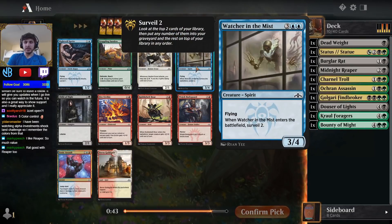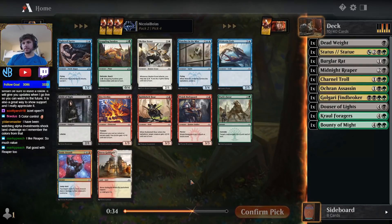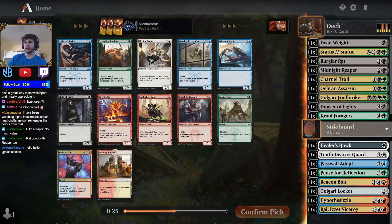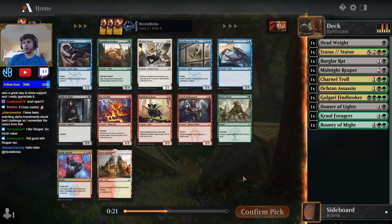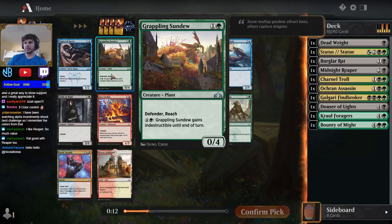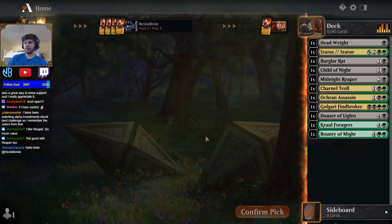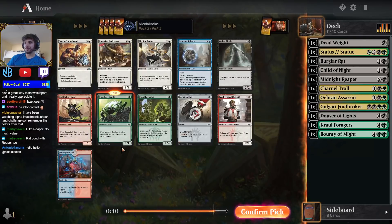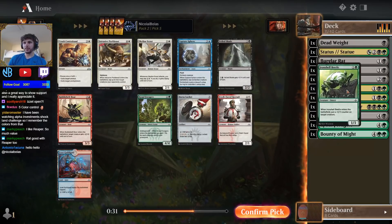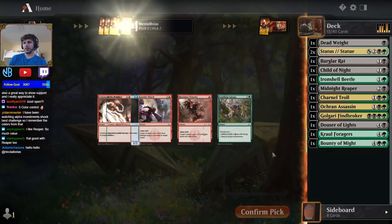This card is fantastic — one of the best in the set. We're not going to be able to splash it. I think the person passing to us was playing blue, because we're seeing a lot of good blue this pack and we didn't see any good blue in pack one. We saw a good blue-red card, but no good blue individual cards, so this pattern makes sense. I'm very okay just taking Child of Night here. I don't love Child of Night, but it can get the job done. And then just get another two-drop — cheap creatures are fine. This works well with the Assassin. Happy to get another Status/Statue. I don't think anyone else is going to be in our colors because everyone hates Golgari like the plague.